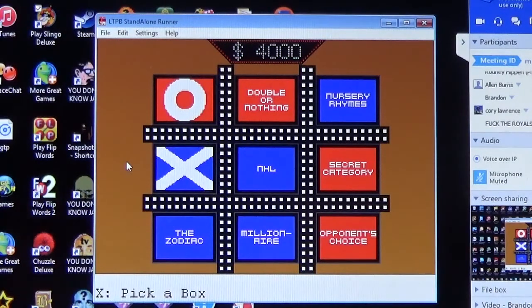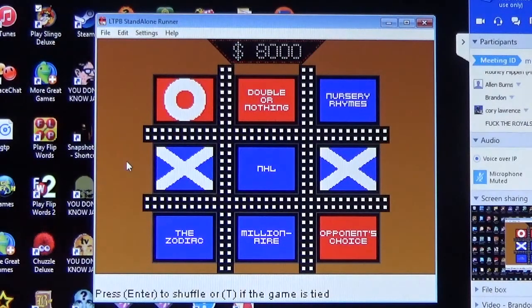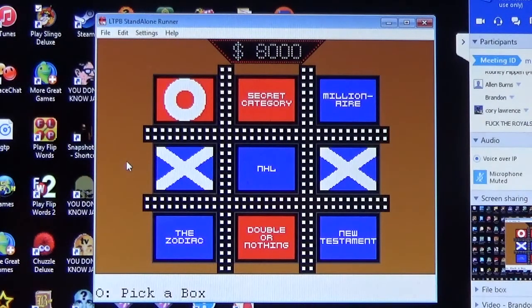Corey goes with the Secret Category. Get this right and the pot doubles to eight thousand dollars. Question: what book starts with the line 'Call me Ishmael'? Corey answers Moby Dick — correct! The pot doubles to eight thousand dollars.